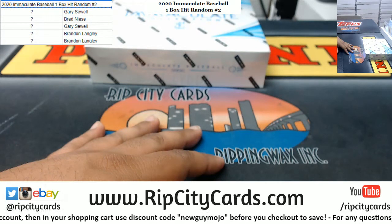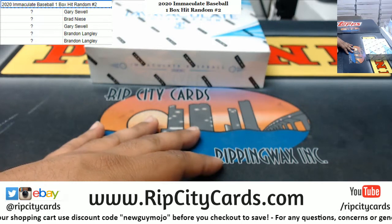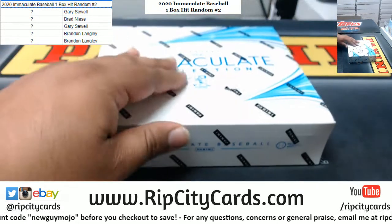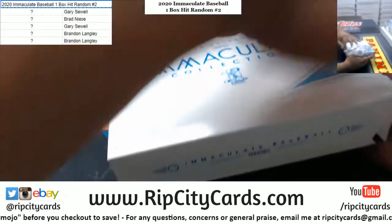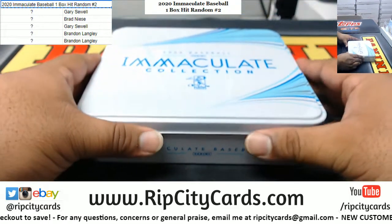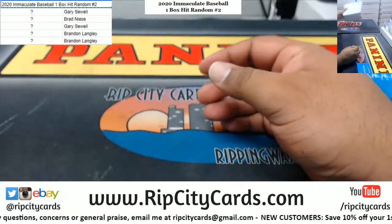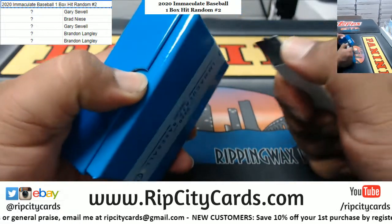So the way this works is Gary, Brad, and Brandon are all gonna get a random card, but we need to open the box first, see what's in it, and then random it. So here we go. Brandon, finally something we can all agree — that's a thick one right there.